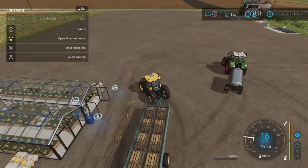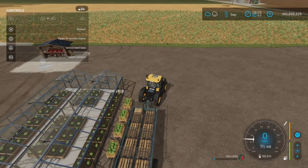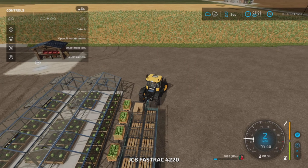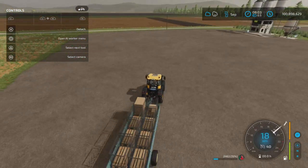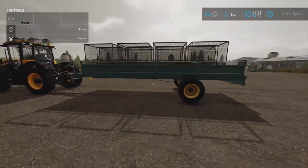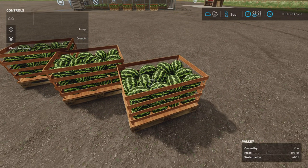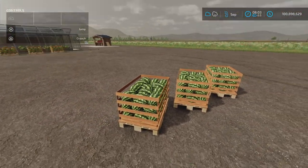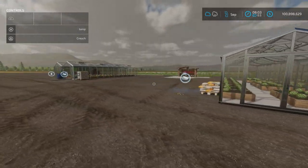We're going over to the watermelons to show that — yes, the watermelons are loading up as well. One more thing: what if you don't want to use auto-load? We can unload it and there we go, they're back on pallets. You can't lift the pallets at all given the weight, but that's about it for that.